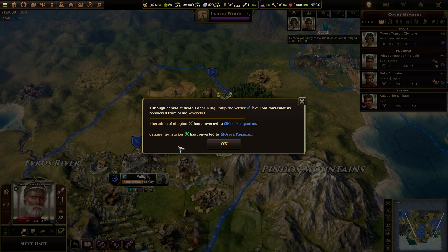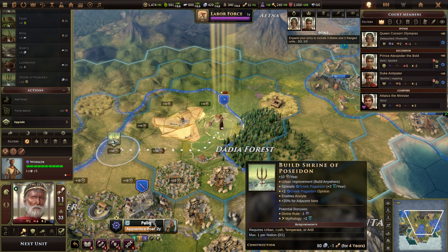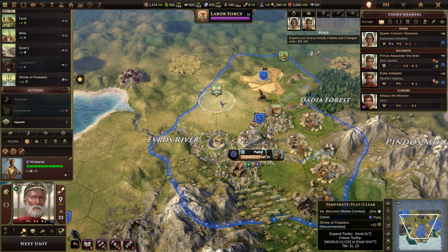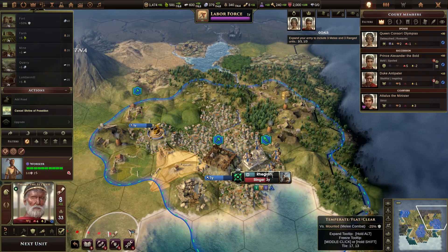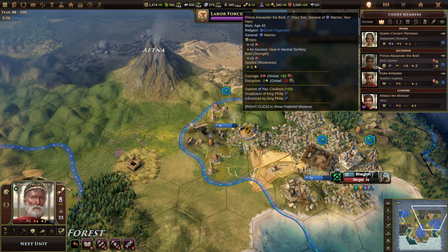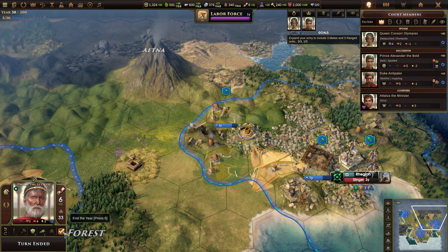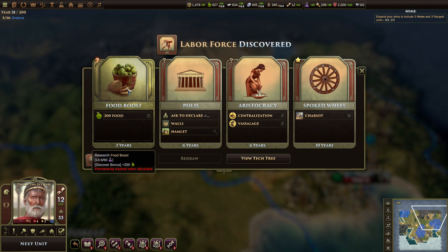Feritima of Regan has converted to paganism, as has Sinani the Tracker. Good for you guys. Let's build a shrine to Poseidon in the middle of goddamn nothing — I'm all for it. Do it. Makes total sense. You've successfully exerted your influence upon Duke and Peter. Whatever that means — food boost is a permanent thing. But I don't really need it, is the thing.